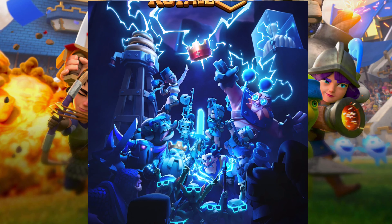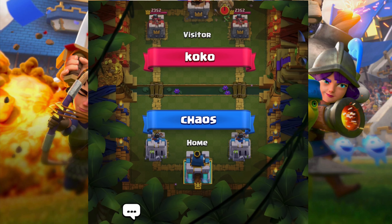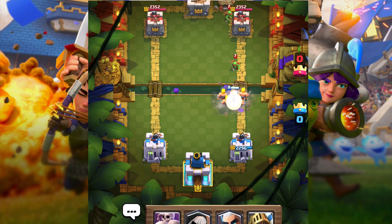Searching for opponents. All right, he already put a goblin hut. I'll put barbarians and magic archer — perfect.